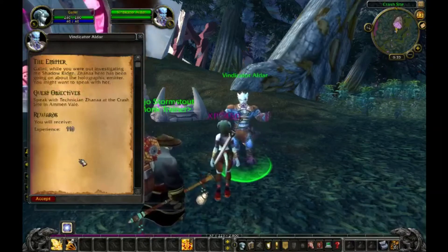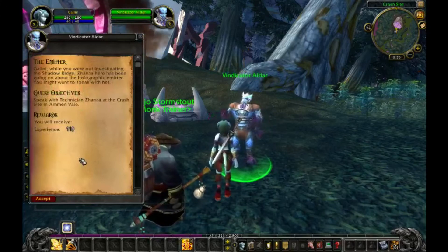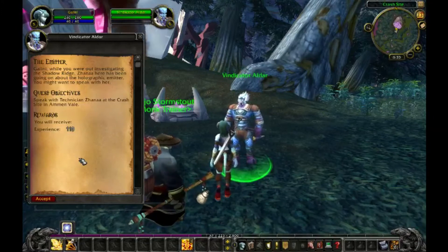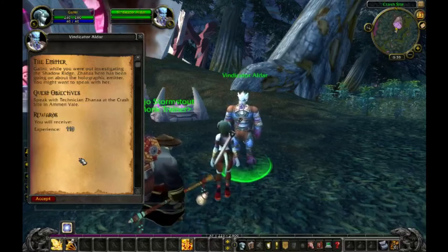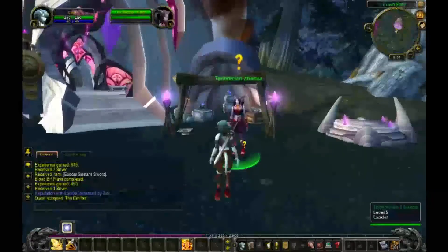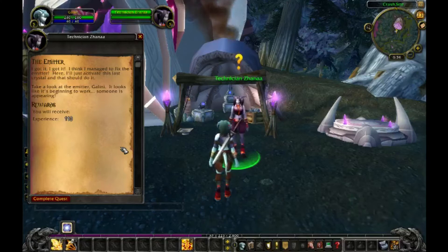The Emitter. Gallini, while you were out investigating the Shadow Ridge, Zana here has been going on about the Holographic Emitter. You might want to speak with her. Quest Objectives: Speak with Technician Zana at the crash site in Almond Vale. Do not lose faith. The Naaru have not forgotten us. I got it — I think I managed to fix the Emitter. Here, I'll just activate this last crystal and that should do it.